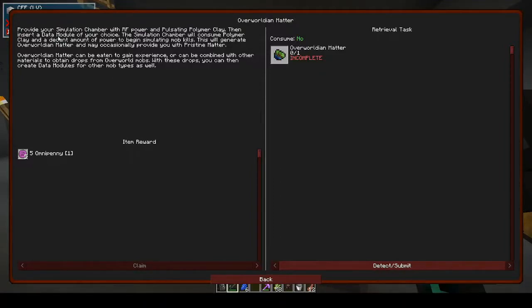Provide your simulation chamber with RF power and pulsating polymer clay, then insert a dead data module of your choice. The simulation chamber will consume polymer clay and a decent amount of power to begin simulating mob kills. This will generate Overworldian Matter and may occasionally provide pristine matter. Overworldian Matter can be combined with other materials to obtain drops from overworld mobs, which you can use to create data modules for other mob types.